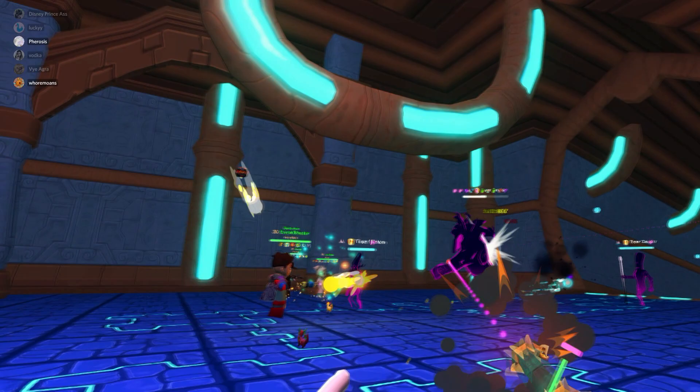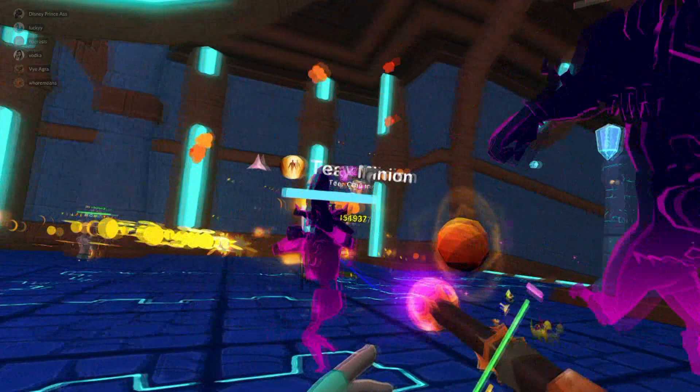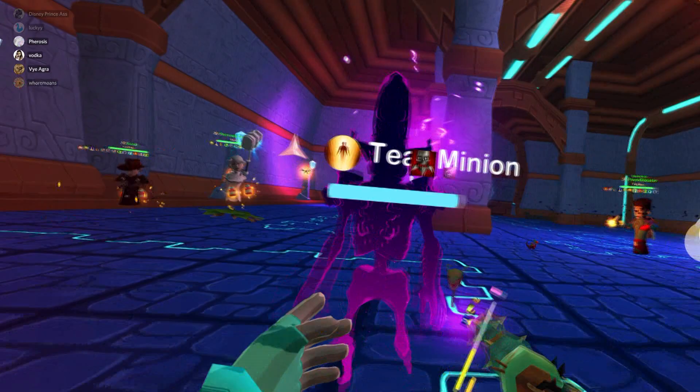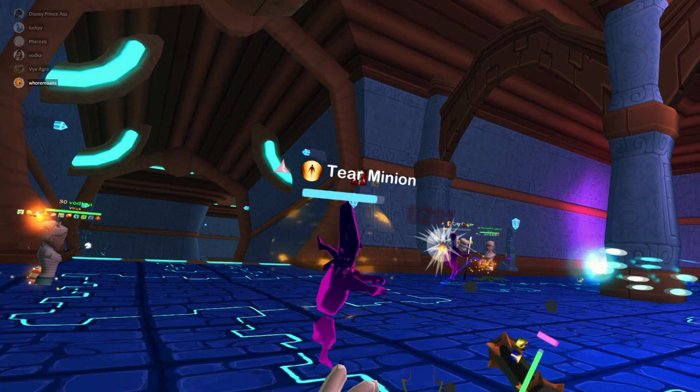Bounce Shield, Bounce Renew — not Cure Wounds. Bounce Shield, Bounce Renew, and Bounce Weakness. Keep your turret charged with Cure Wounds. You don't bounce Cure Wounds because when I did, I got Aggro, and that can be bad if you're not prepared for that. But luckily I was prepared for it — the party was prepared to keep me safe. So yeah, that's basically the entire rotation.